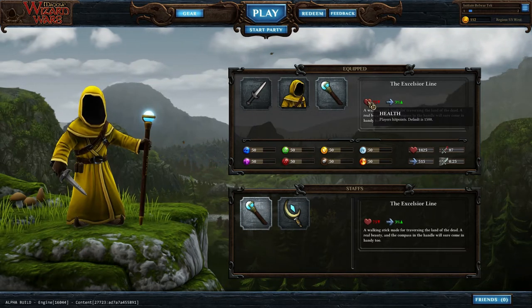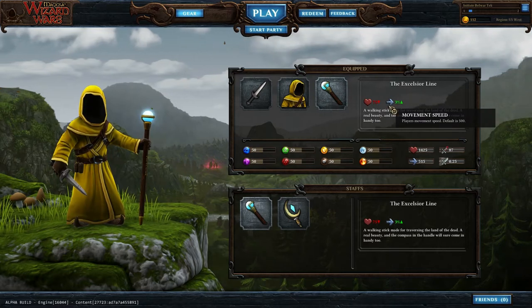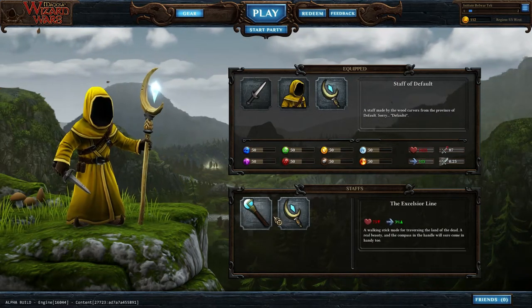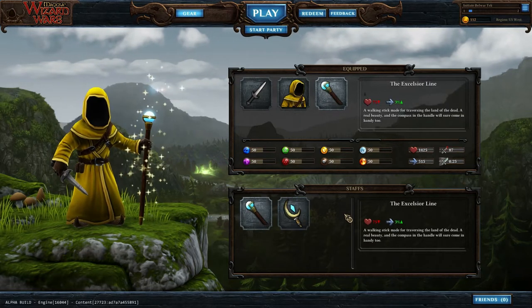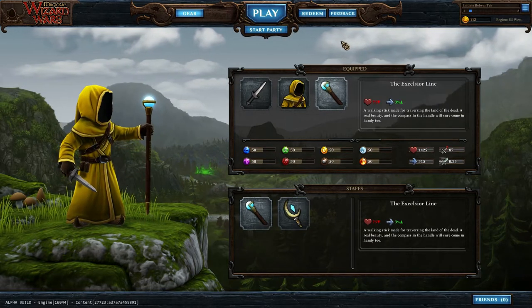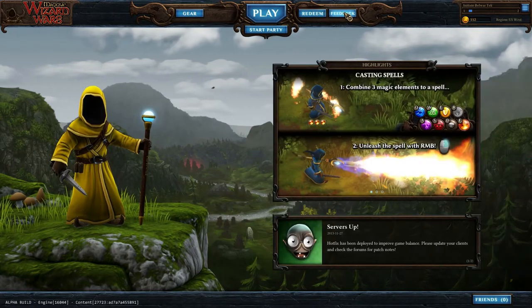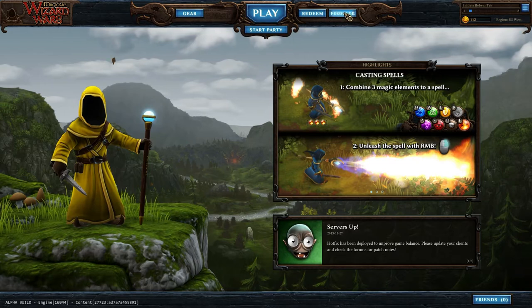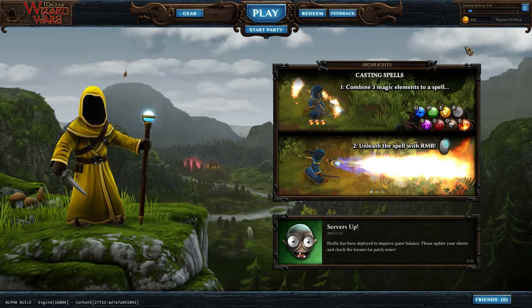The Excelsior line takes you down 75 hit points and increases your movement speed by 3%. And then of course you have the Staff of Defaulte. I think we're going to stick with that for now. Unfortunately the feedback button doesn't seem to be working at the moment — I keep trying to give feedback — so this video is going to have to serve as my feedback. I hope you're watching.